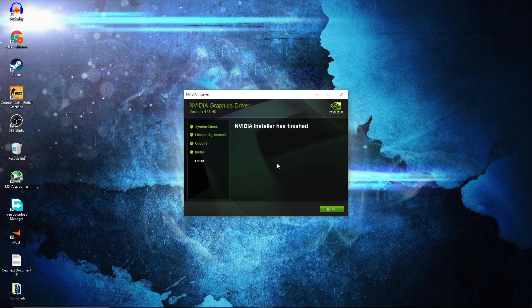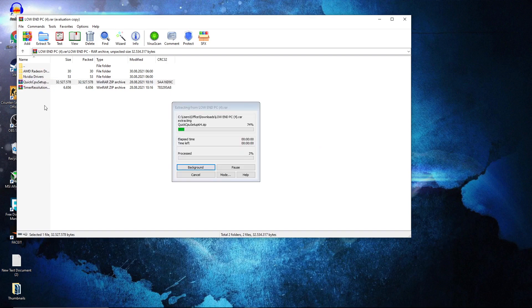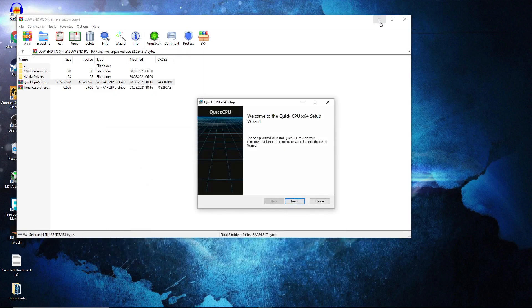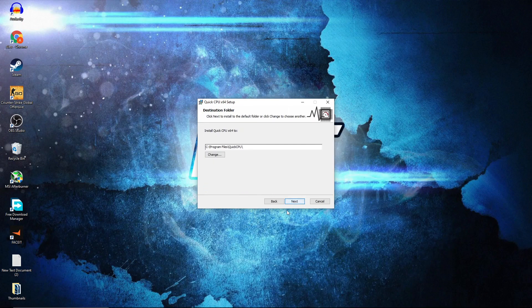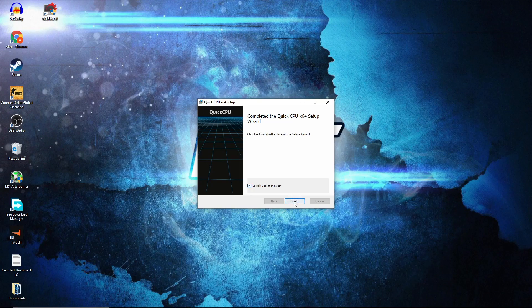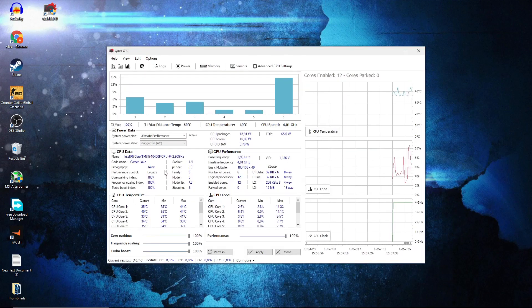Open the pack, double click on the Quick CPU, double click again, and this page will pop up. Press next, check I accept the terms, press next, next again, and install. Check this box, then press on finish.